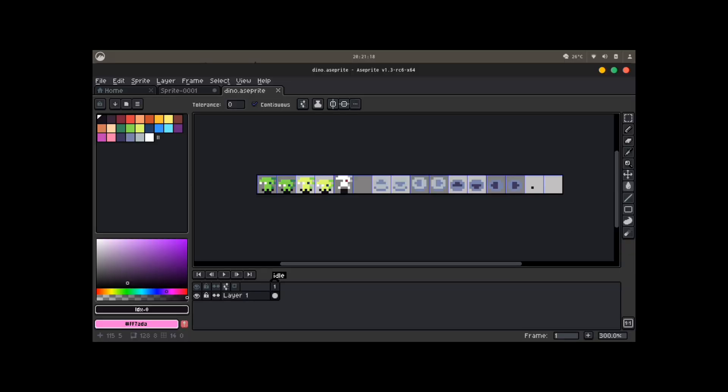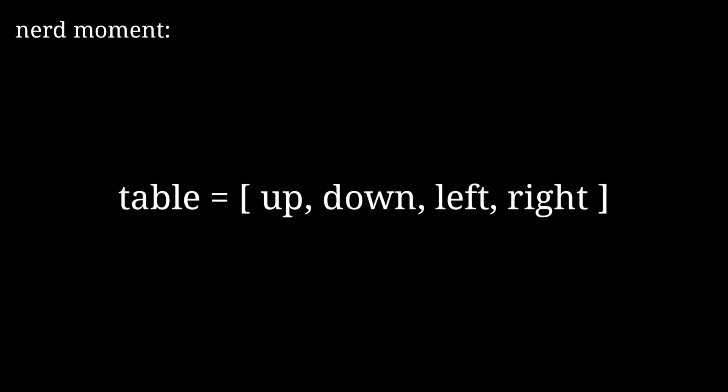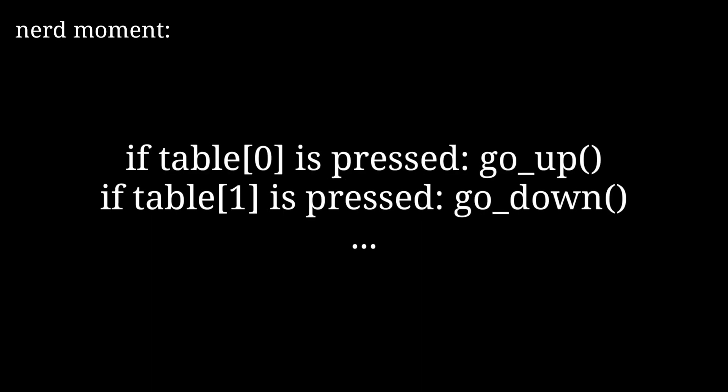I started making some sprites — a little dinosaur and some background sprites so the character could walk in a cave. I made a small table that contains all the keys, and every time the player bumps into a wall, that table gets scrambled. So instead of checking which key is pressed directly, I check against the scrambled table — meaning the controls the player uses on their keyboard also get scrambled.